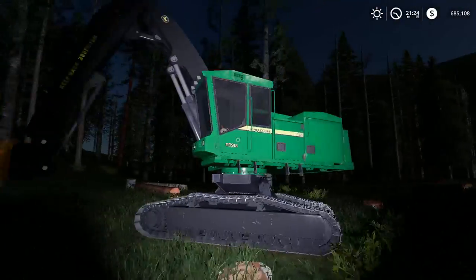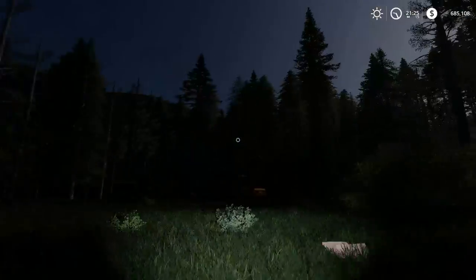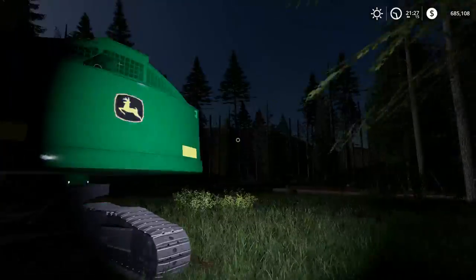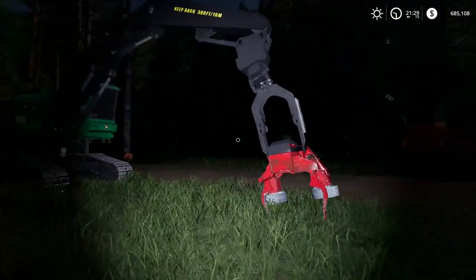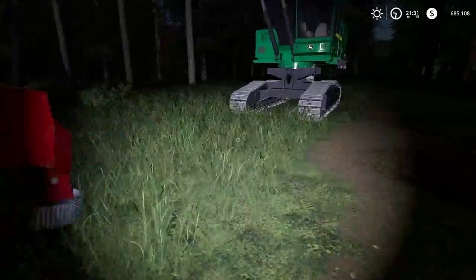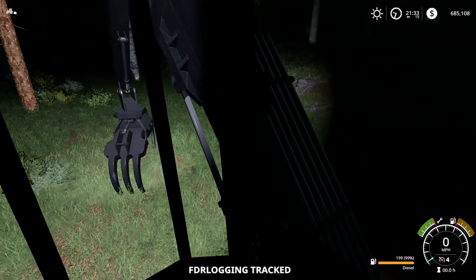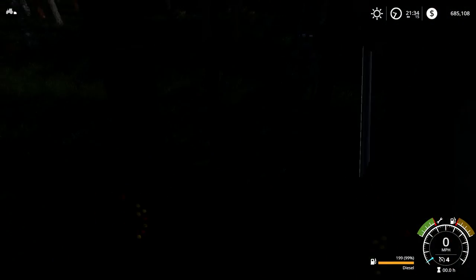This is the buncher here. We are in Canada — this is our processor; it's the same as the buncher but you can choose whatever attachment you want. You can see this is a used machine — it's been used quite a bit. This is our log loader; it's a high cab so you'll be able to see where you're putting stuff.